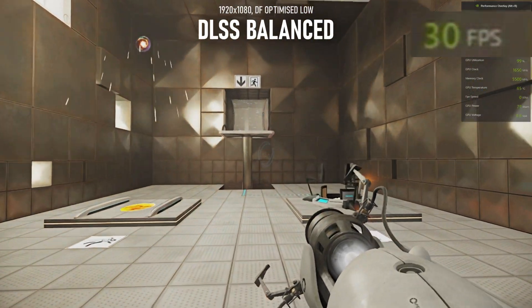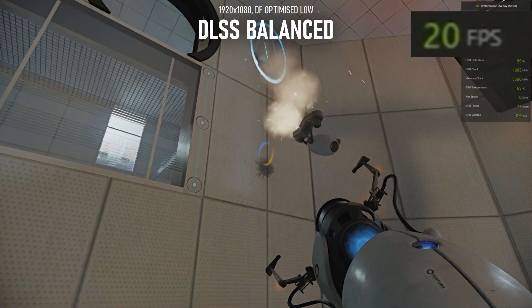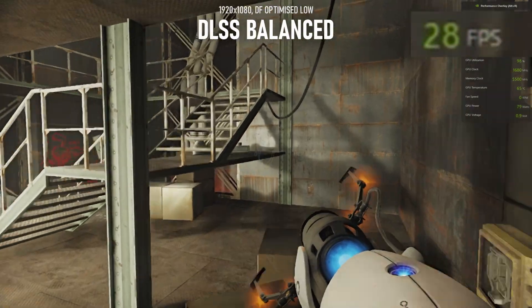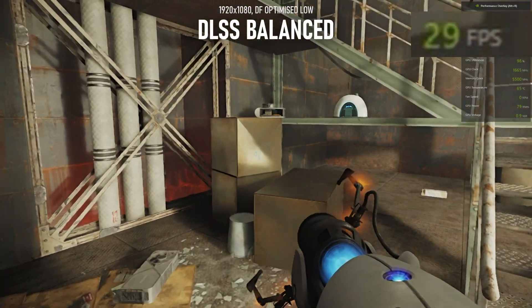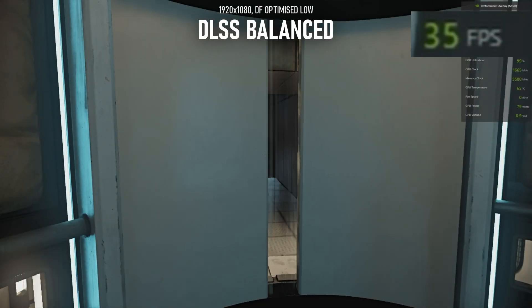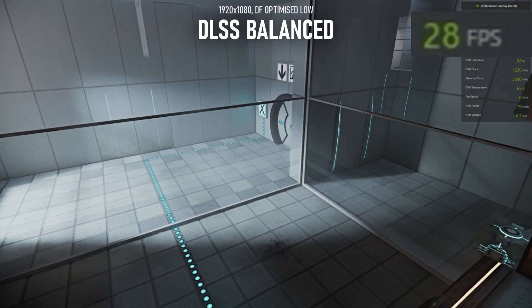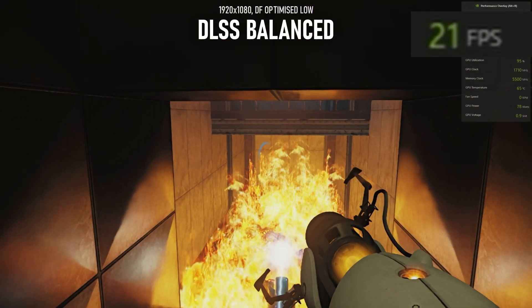Dropping DLSS to balanced, and I think this has to be the best solution on this GPU. FPS is in the high 20s, though in busy scenes with lots of light sources, it can drop into the high teens. Image quality suffers, no doubt, especially if you explore some of the less pristine areas of the Aperture testing facility, whereby the DLSS ghosting artefacts start to make themselves known. In truth, for the most part, this isn't a big deal. The DF-optimised low settings help the game run at acceptable frame rates, but they also mean that denoising artefacts are very much noticeable. If you're going to have to live with those quite distracting artefacts, it's hard to then complain about a few more motion artefacts on top of it. This is all part of the deal when playing fully path-traced games on low-end ray tracing hardware.